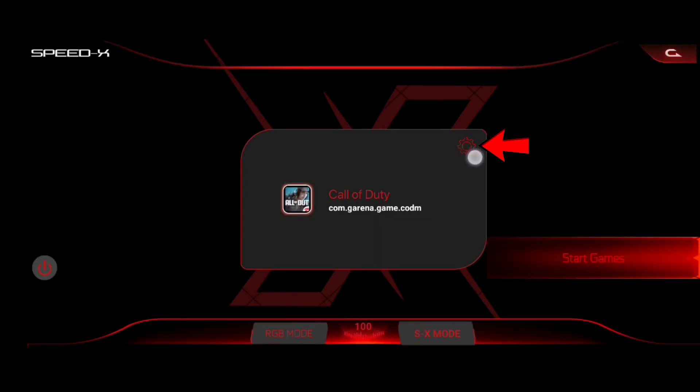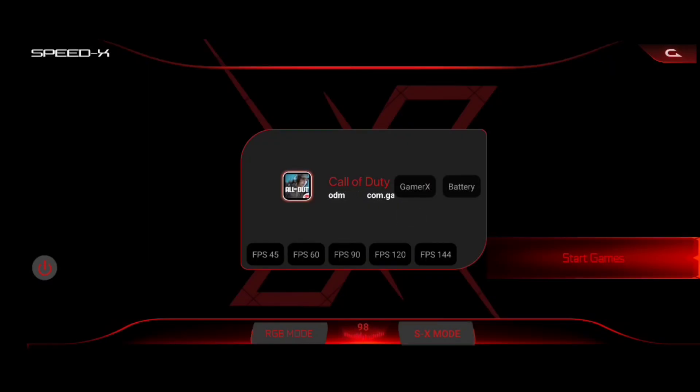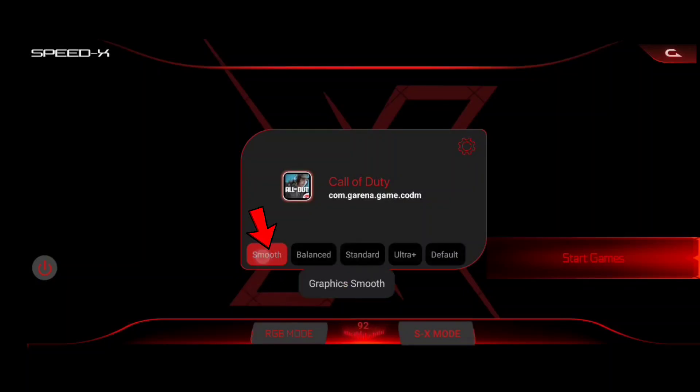Now let's go back and click on game settings. Click the logo right here and choose Gamer X Mode for heavy games and battery mode for casual ones. Next, set the FPS a little higher than your in-game FPS — I've got 90 fps in Call of Duty so I crank it to 120. Then choose smooth graphics for extra fluid gameplay.